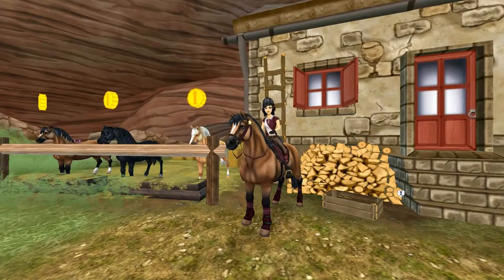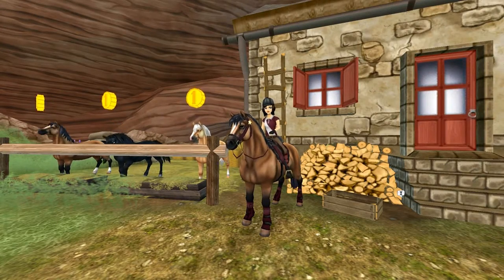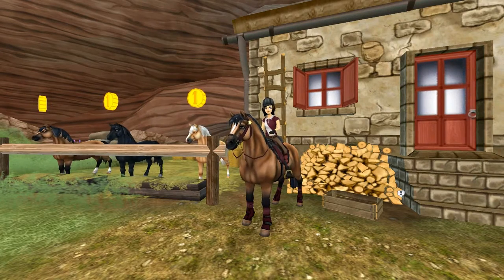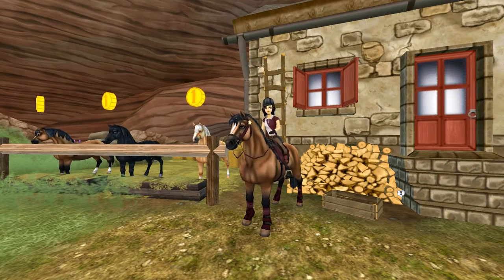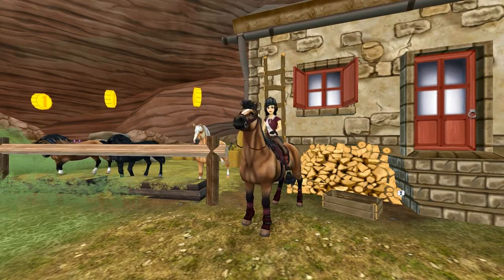The Welsh pony came to the game in the spring of 2016. You can find him in the colors black, white, bay with white markings, palomino with white markings, flaxen chestnut, and grey with white markings. You can find him here at the Hermit on South Hoof Island, and you will have to pay about 790 star coins for them.